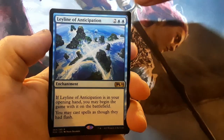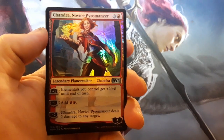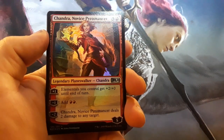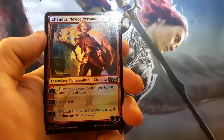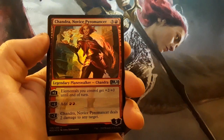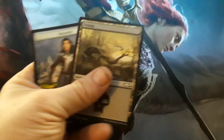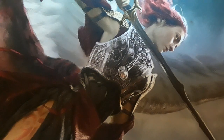Leyline of Anticipation is the rare. And we have a Chandra Novice Pyromancer — it's not a rare, it's just an uncommon, but it's always nice to get a Planeswalker, especially a holographic one. We got our Swamp and our Token. I'm going to put those there, move the rares over there.